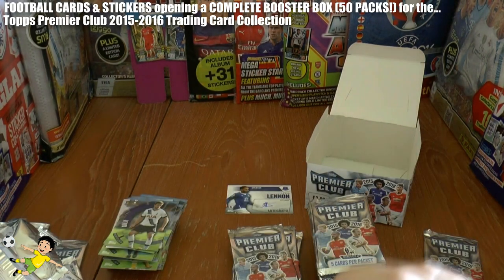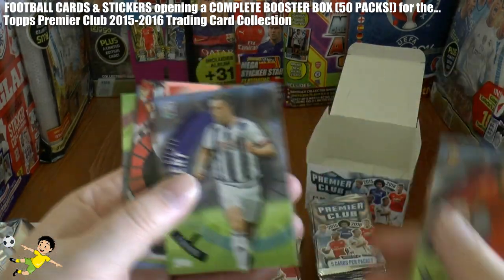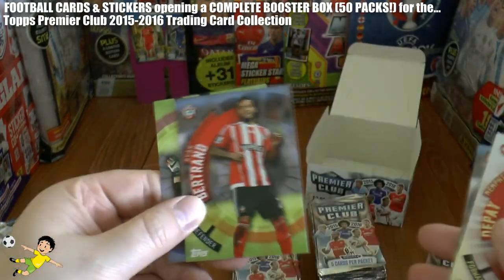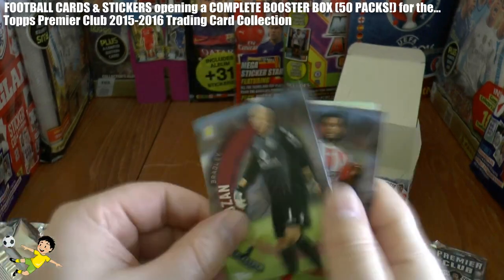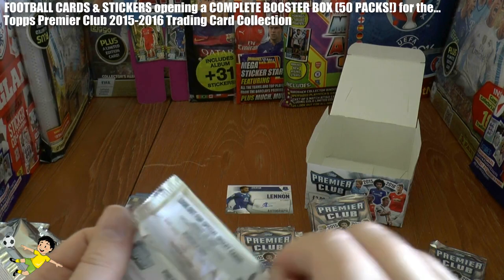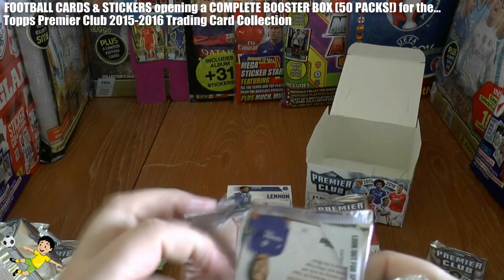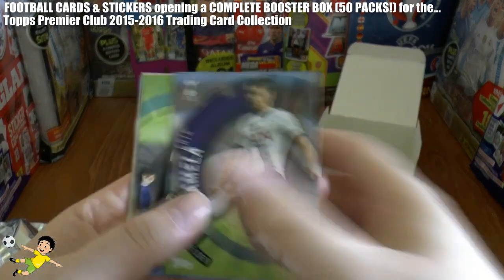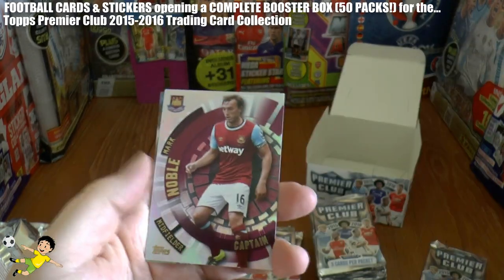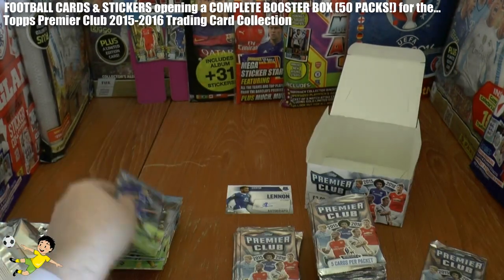We've obviously done that trick and there's the shirt card in there. There's Memphis Depay, a Star Striker of Manchester United, and Brad Guzan the Villa goalkeeper. We've got Lamella, Aaron Lennon base card for the collection, Chris Smalling, Mark Noble Captain, and Pedro of Chelsea.